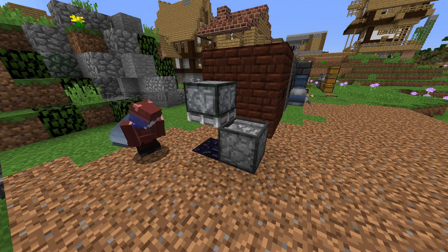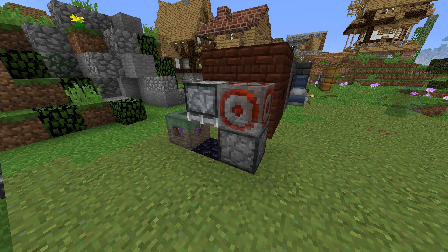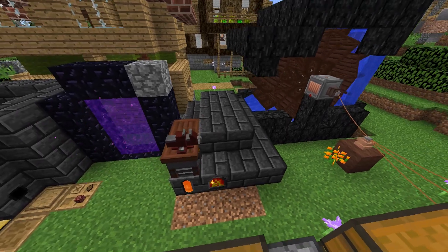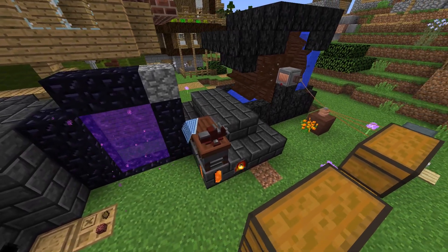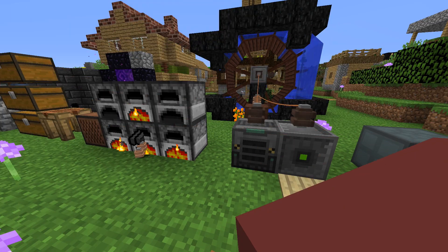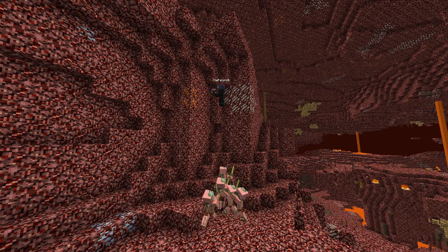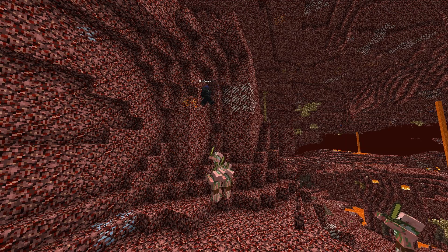I automated the plate presser so I could process ores easier. To handle this new influx of ores that needed to be smelted, I also set up a tinkerer's furnace, which is a fairly underrated multi-block that allows you to smelt a ton of ores at once. In addition, I also made a storage scanner to help make storage management easier. And finally, I went on a mining trip to resupply the base with resources.